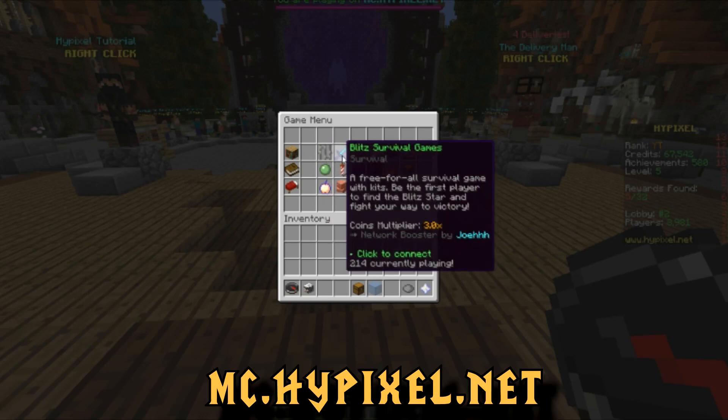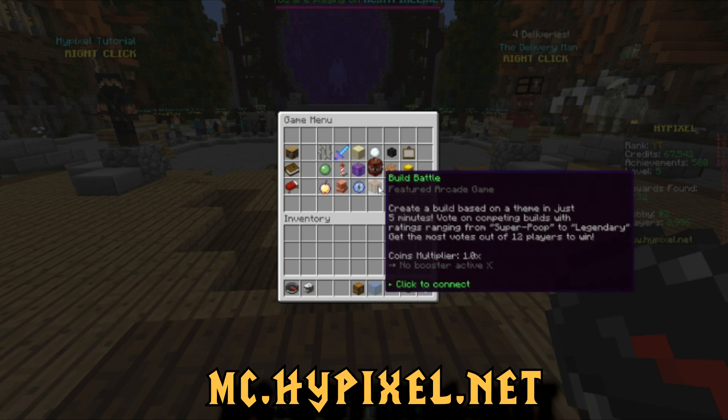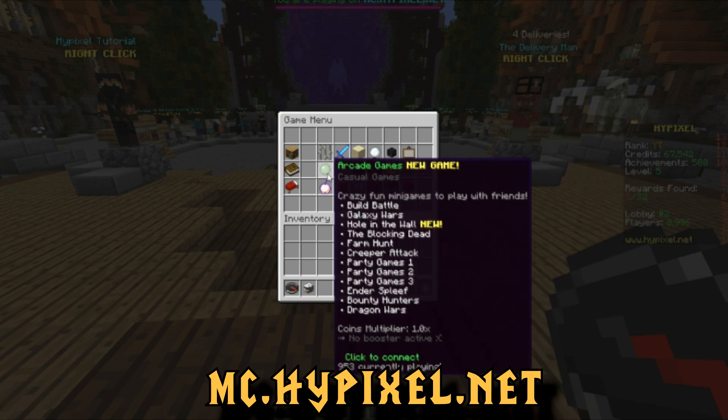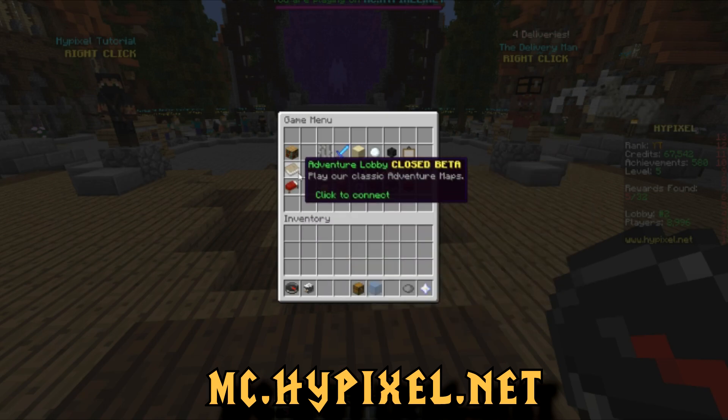Number 3: Hypixel Network. This server hardly needs introduction. Loads of games to choose from, a highly active populated community, and easy to learn systems for navigation and play make it an obvious choice for a solid minigame server.